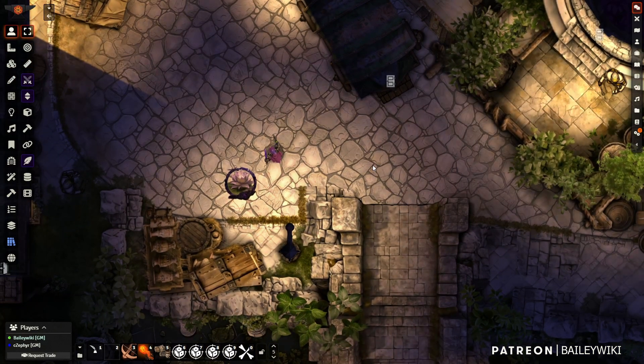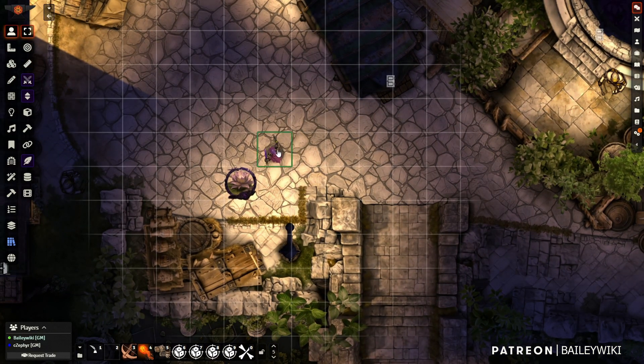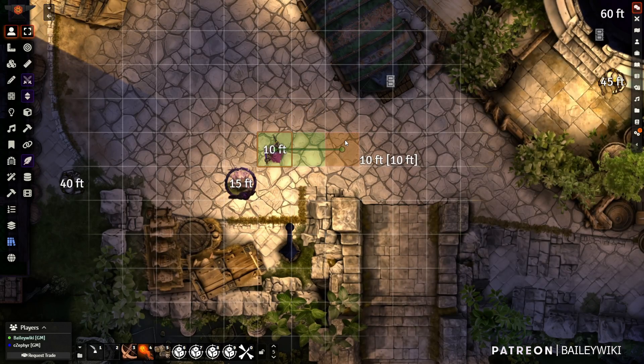Which brings us to the second function of Tactical Grid — showing the distance to tokens from various points. When I hold down Control and drag the token around, I can see all the distances changing on everything in the scene. We can adjust some of this behavior as well. I can also do things like hitting a hotkey like H, and I can just place around the scene and kind of see how it changes the distances to everything. H and G keys are your default hotkeys, and we'll go through some of the hotkeys here in just a second.